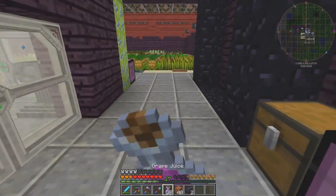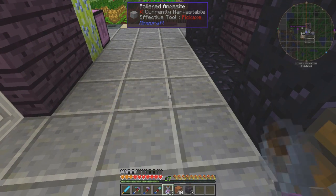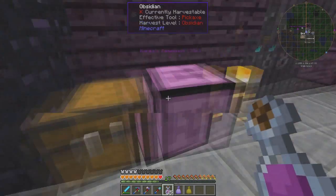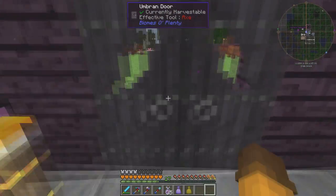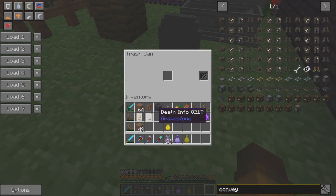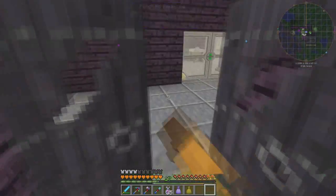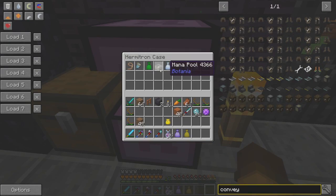What else do we have planned for today? Let's open up some loot bags. I forgot about that. We've got that legendary one, I've got an epic one here. Oh yeah, I have some death notices — those zombies up there kept killing me over and over again. We did die. Whatever. Rest in peace. We managed to get all our stuff back. I made a mana pool from Botania, and I have no idea what to do with that.